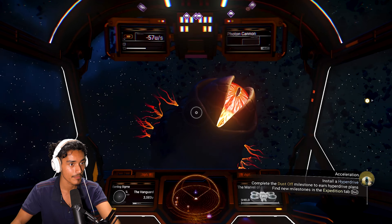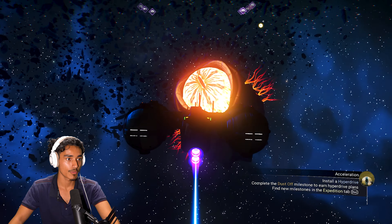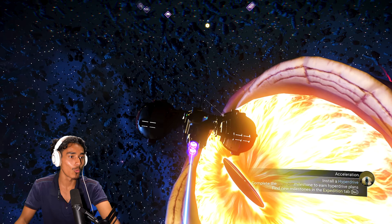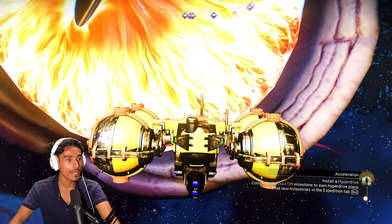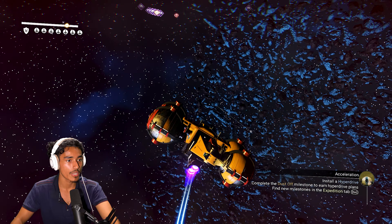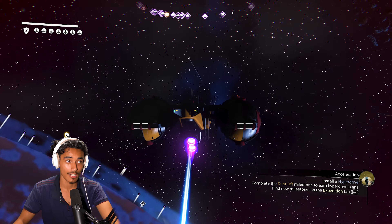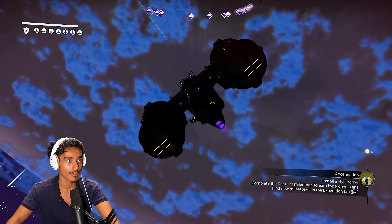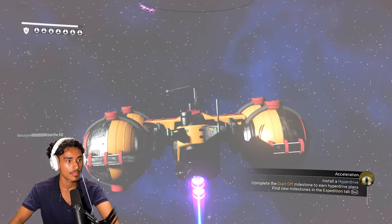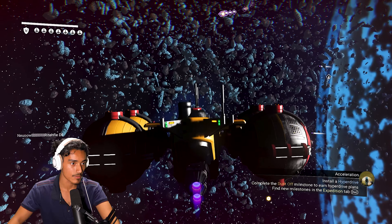Complete a Dust Off milestone. There are so many asteroids around here, but I'm just trying to see what this thing is. I guess he's friendly. What if I get closer to him? What happens? Is he gonna eat me? Oh, that scared the hell out of me! I thought he was gonna swallow me up. I guess he's friendly. You don't want to get this creature mad.